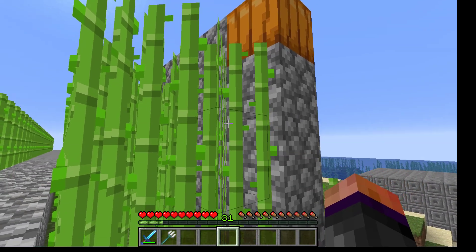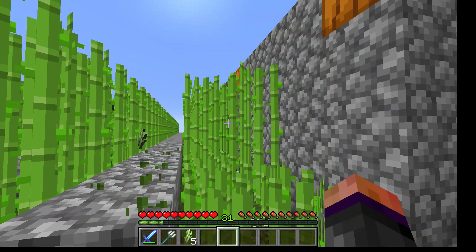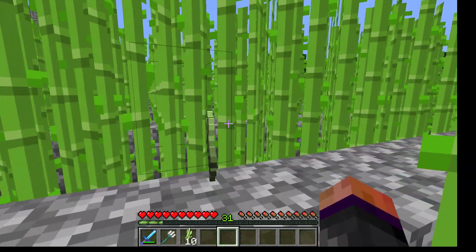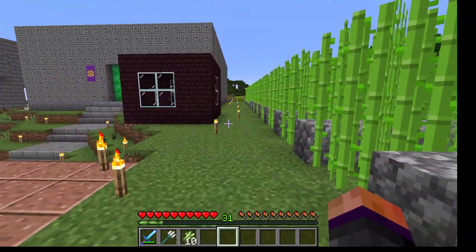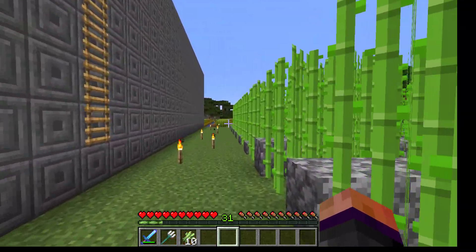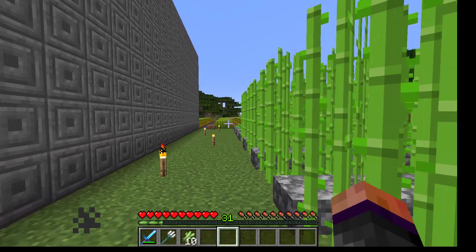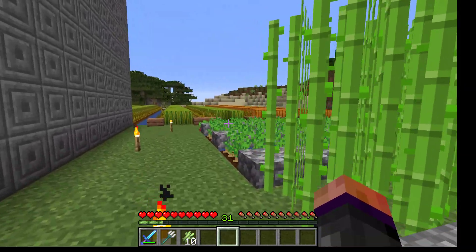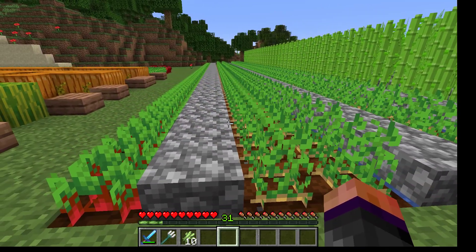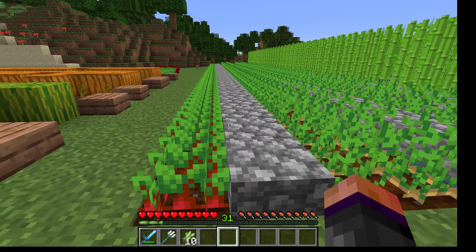The walls also make it so that the sugarcane, as it breaks, doesn't fall outside of the row — as you can see this piece did. That makes it faster and more convenient to pick up. As we go down along here, I converted a couple of rows of sugarcane to growing potatoes and beetroot.